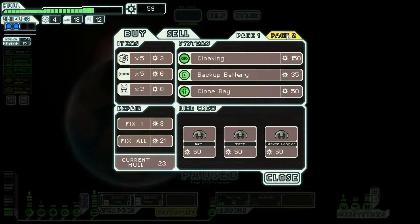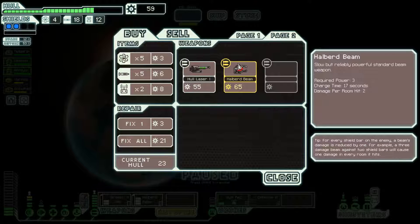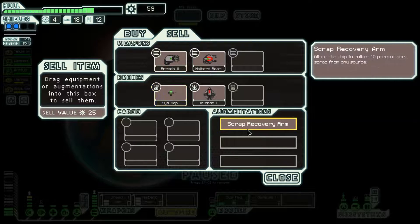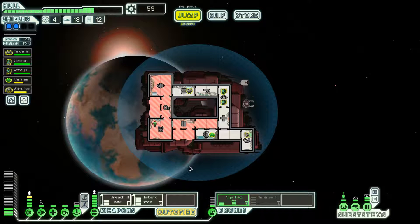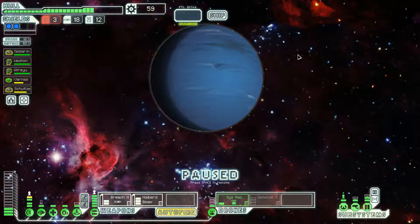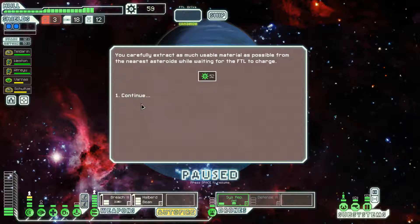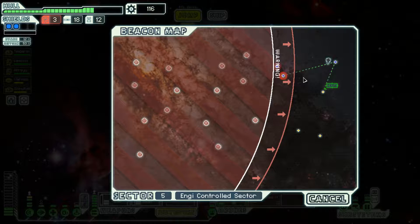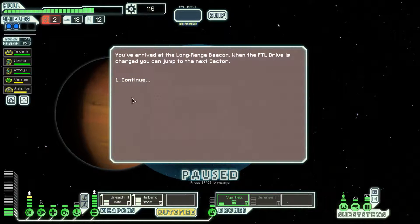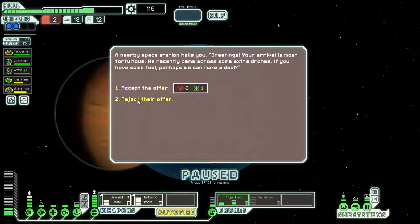Backup battery, clone bay could be nice, halberd — second halberd beam. I actually really want to get that second halberd beam because it would be super funny to have a breach bomb and double halberd beams. But I can't. Maybe I'll have another option like it in the future, or possibly I can get a flat cannon mark two. Scrap recovery arm — I will just mine the asteroid field and get the extra scrap. I need fuel. Why do I never notice this? Fuel for one — that's a horrible deal especially when I have no fuel.